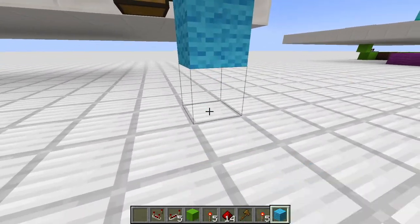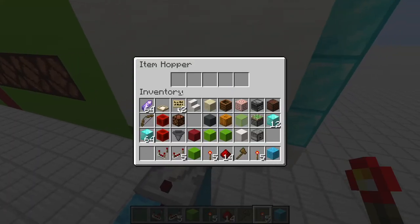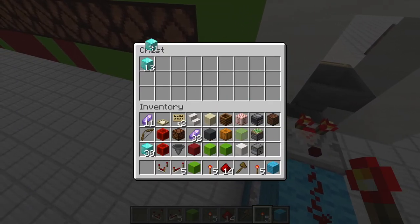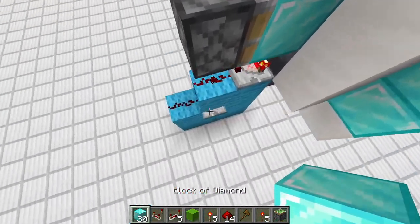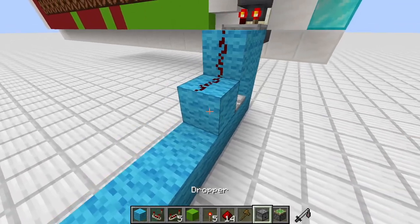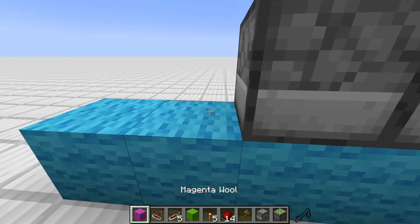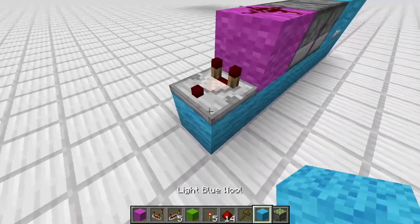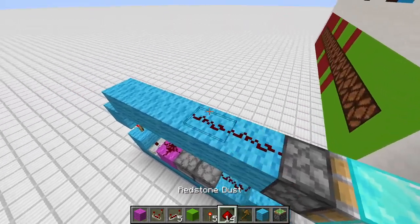Let's go directly behind this machine and start with some redstone. Let's go with the blue circuit first. Start with that shape, then we need a comparator, a repeater, a comparator, two pieces of redstone, and a redstone torch. In the first hopper, we need 18 secretly named items in the second slot, then three normal items. Here would be our currency, and the third block should already be our profit chest. Then we need a sticky piston, and we cover this hole with a diamond block.